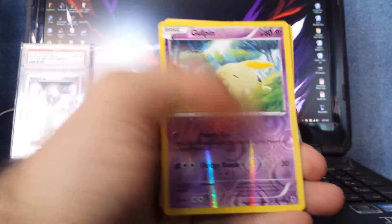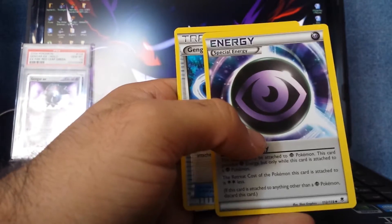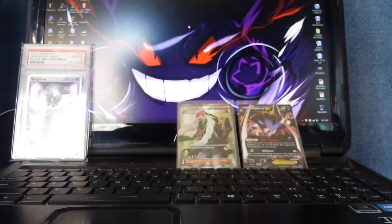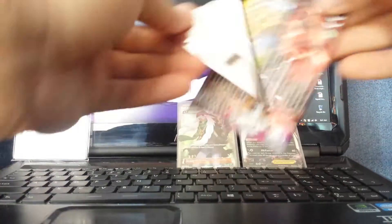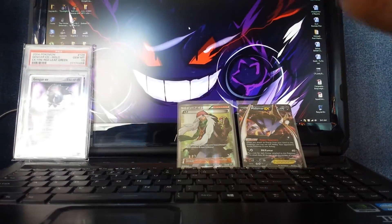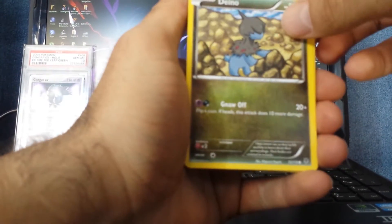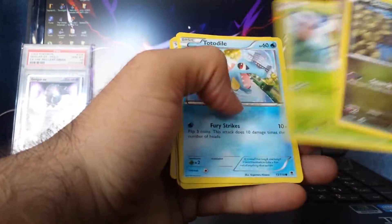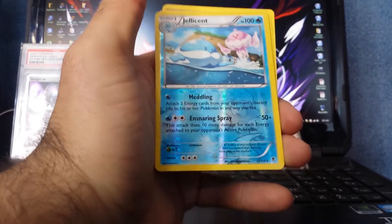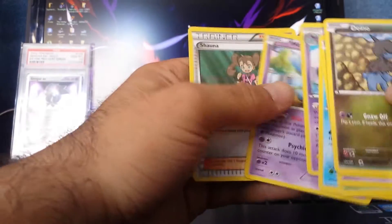Goalpin is the reverse hollow and Blissey is the rare. Nice — Special Energy and another Gengar Spirit Link. Next pack: Reverse Hollow Rare Jellycant, and Leavi for the rare. And Shauna.